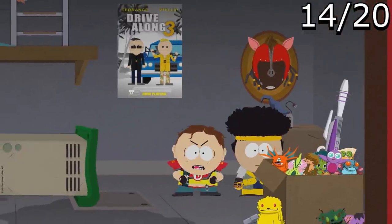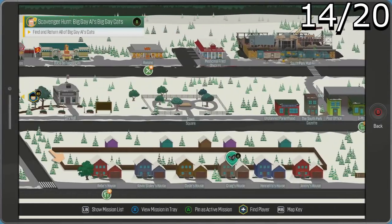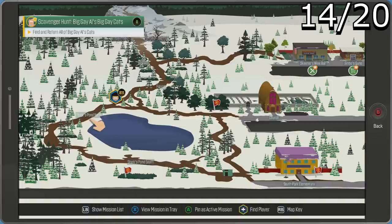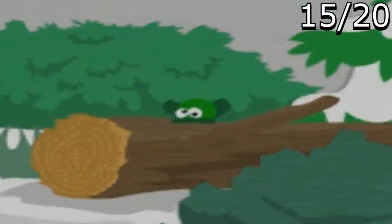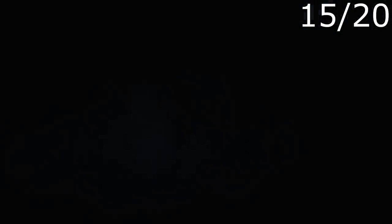This next one is an extremely sneaky reference to the Mexican Staring Frog of Southern Sri Lanka, which appeared in a South Park episode. It's located on Stark's Pond path — it's in the background, very easy to miss. Definitely one of the sneakier ones.